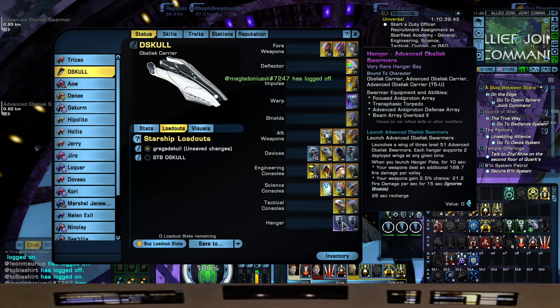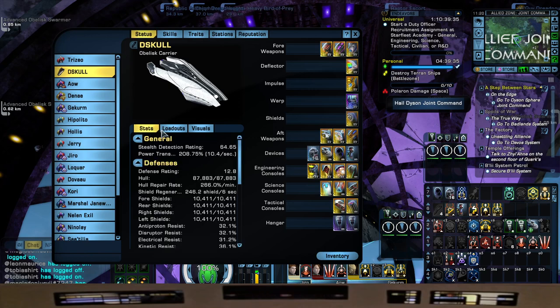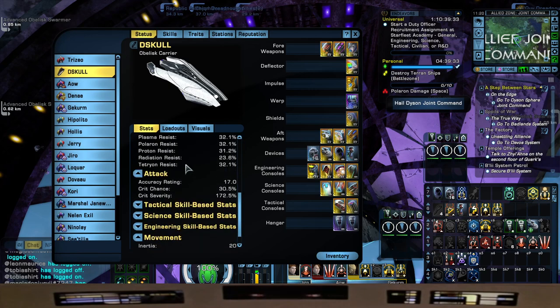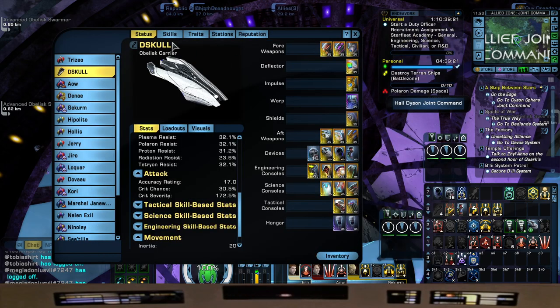For the Hangar Pets, we're going to be using the pets that came with the ship — the Advanced Obelisk Swarmers. You can also get these from Episode 2. Stat-wise, this gives us Crit Chance 30.5% and severity of 172.5%. Remember, I do have my Endeavors ranked all the way to 600, so we have that helping us as well.